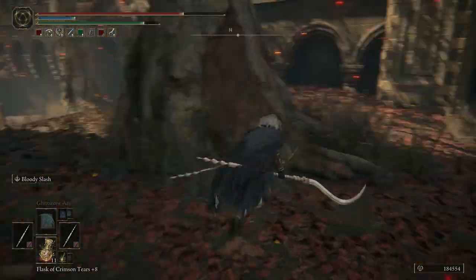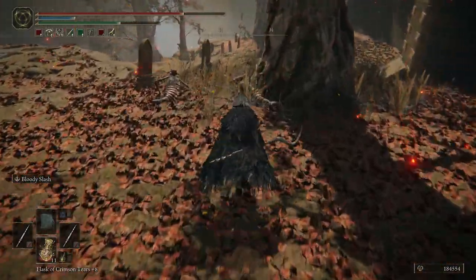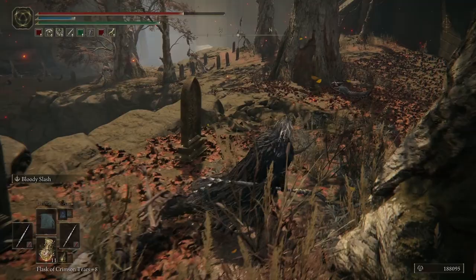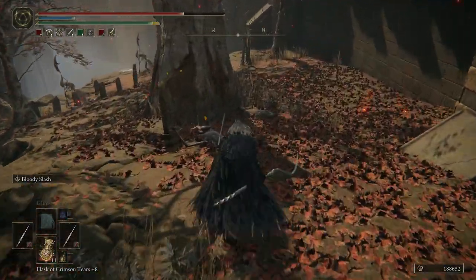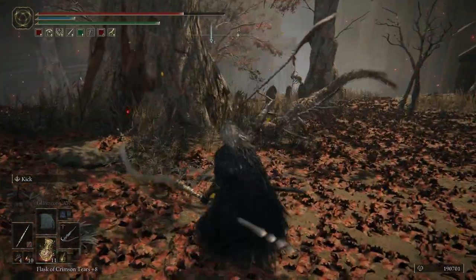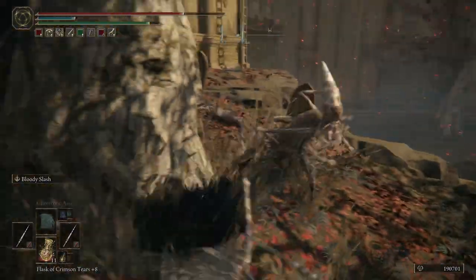I'm going to run back out here. If you go off to the left outside the building, you can kill these guys, and then there's going to be a couple standing off to the side. I recommend pulling them with a crossbow. Oh — this guy came right to me.